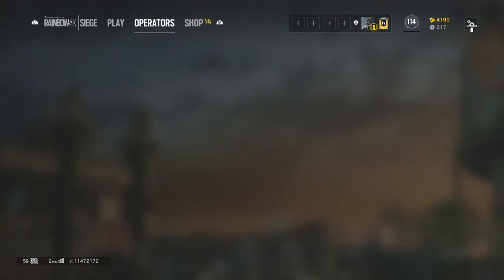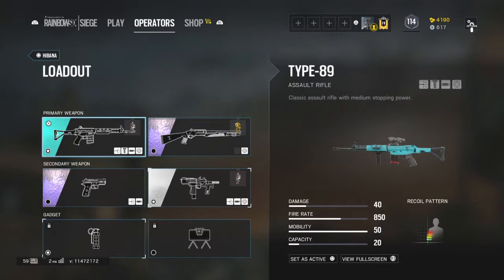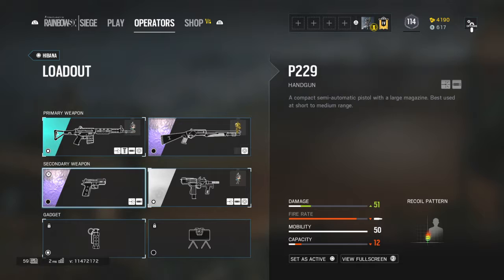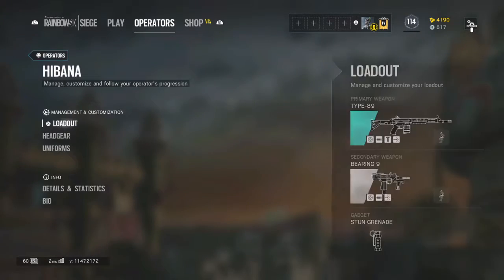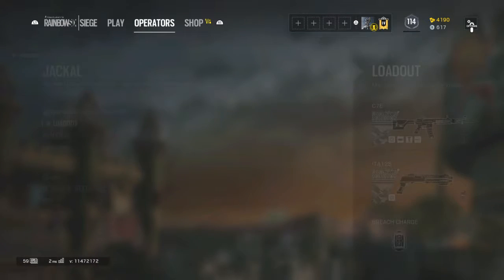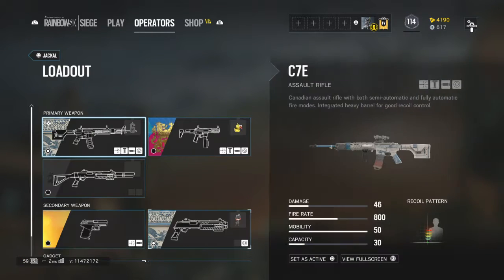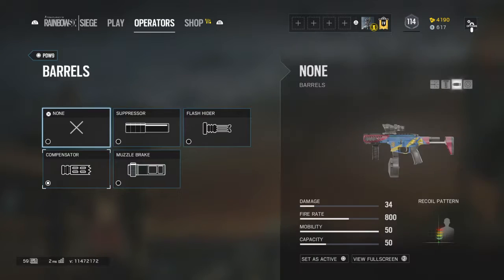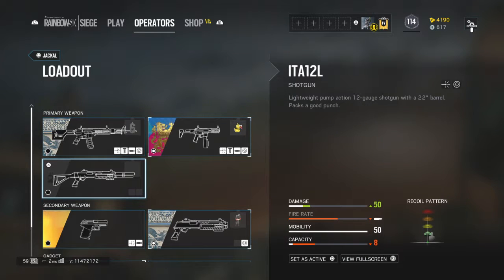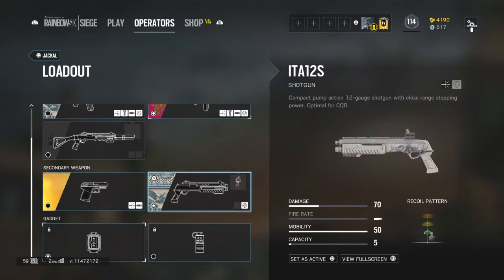For Hibana I use an ACOG, a flash hider, a vertical grip, and a laser — sometimes I go with a holographic. For the shotgun I use a red dot. The pistol gets a laser and a muzzle brake. For the Bearing-9 I use a holographic, a suppressor, and a laser. I use stun grenades. For Jackal I use the C7E with an ACOG, a flash hider, a vertical grip, and a laser. The PDW9 gets an ACOG, a compensator, a vertical grip, and a laser — and a flash hider. I don't really use the shotgun so you can customize that yourself.